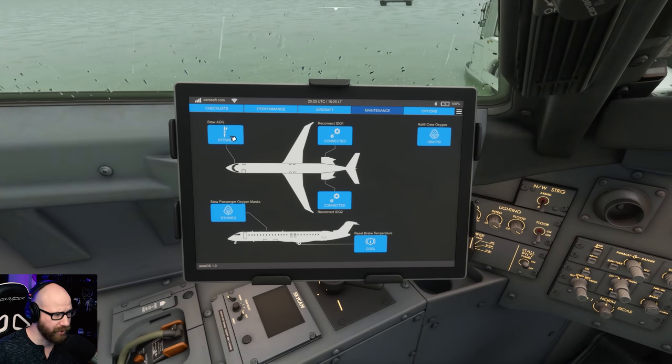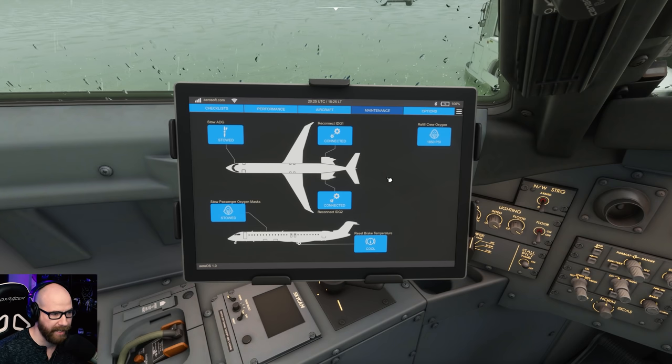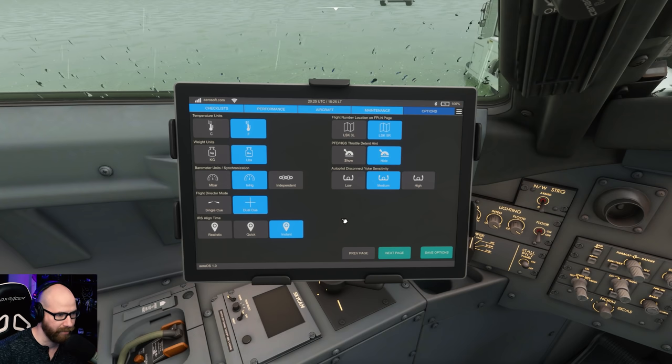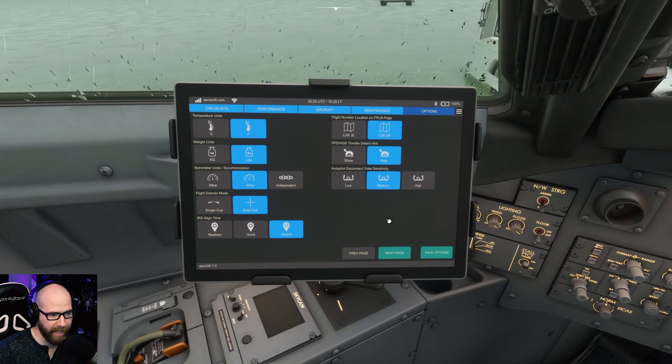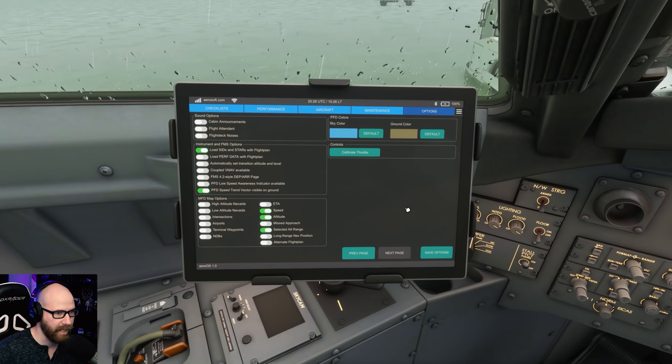Maintenance-wise, you can stow the ADG, stow passenger oxygen masks, reset the brake temperature, reconnect the IDGs, and refill the crew oxygen. There is some maintenance you can do to your airplane - I love that they have that. In the options menu, you can change your weight units, temperature units, barometer units, and sync them or keep them independent. Flight director modes, IRS align time to instant - I don't want to wait for that. Autopilot disconnect yoke sensitivity on medium. Throttle detent hints. Flight number, location, flight plan page - all customizable. You can have cabin announcements and flight attendants. I have it shut off because we're using Pac-X today.